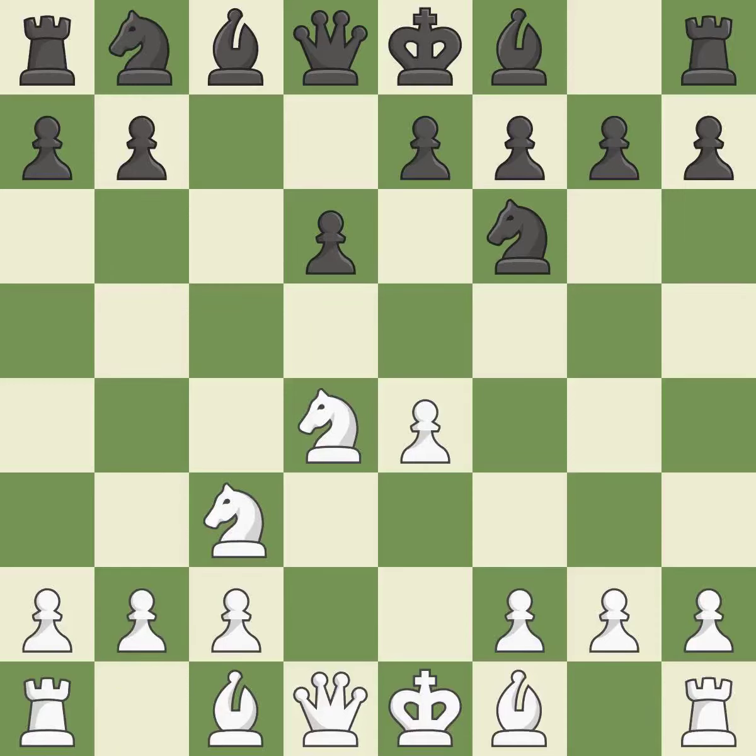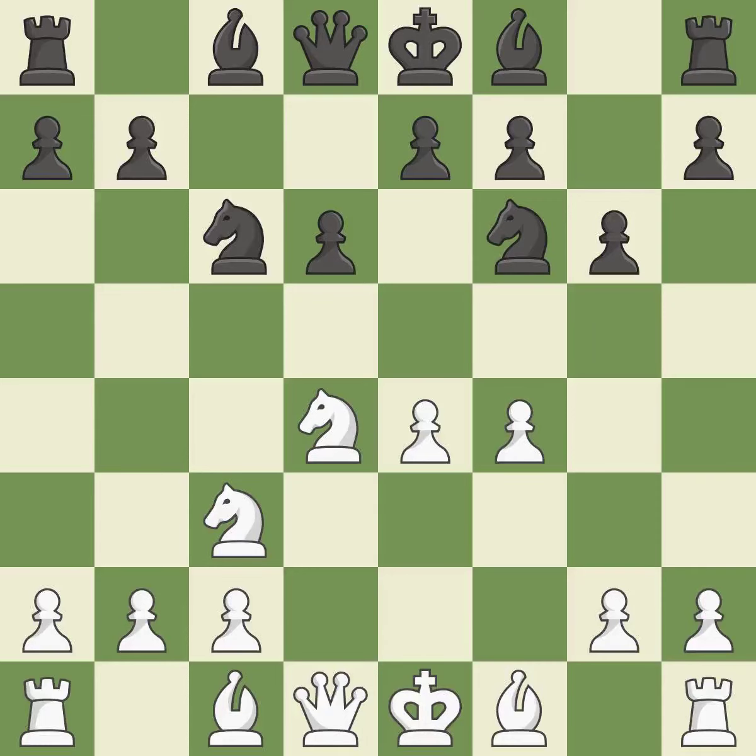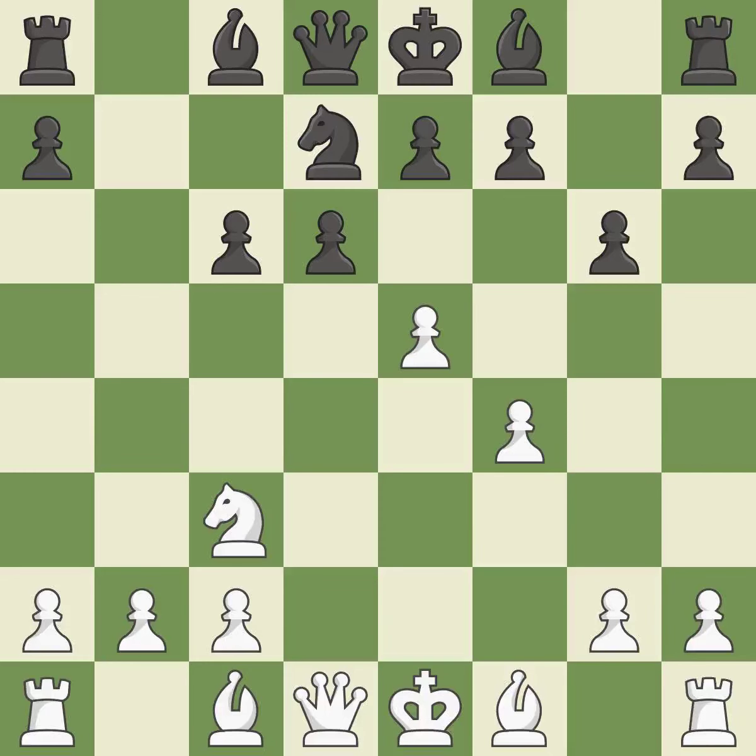NC3 defends the E4 pawn and starts to develop on the queenside. G6 prepares to fianchetto the dark-squared bishop on G7, where it will sit on the long diagonal. F4 takes space on the king's side and controls the E5 square. NC6 develops the knight toward the center and attacks the knight on D4. NXC6 captures the knight and attacks the queen. Recaptures — the knight is thus brought to safety. This exchange is fair.